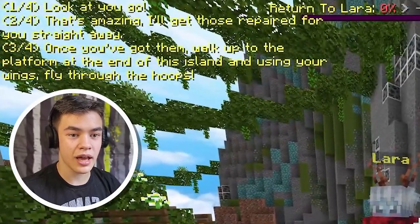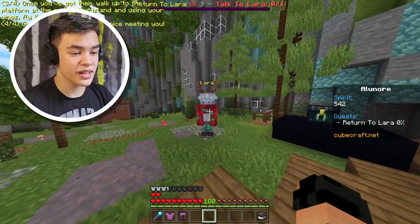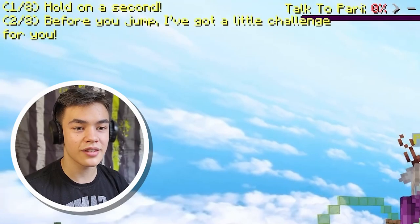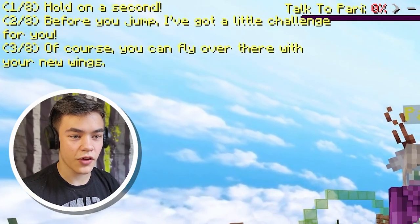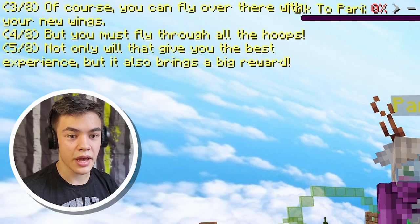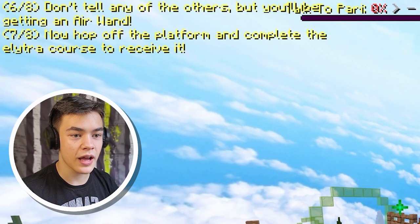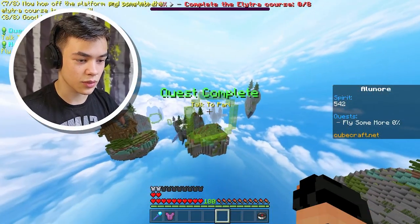Once you've got them, walk up to the platform at the end of the island using your wings and fly through hoops. That sounds pretty cool. We got our wings — unfortunately we have to de-equip our armor, but it's not terrible. Before you jump, I've got a little challenge for you. You can fly over there with your new wings, but you must fly through all the hoops. Not only will that give you the best experience, but it also brings you a big reward — you'll be getting an air wand. Hop off the platform and complete the elytra course to receive it. I really want to get an air wand, so let's fly through the hoops.